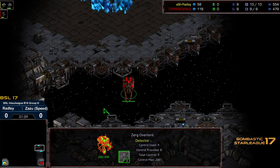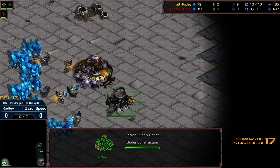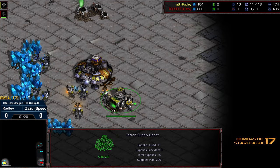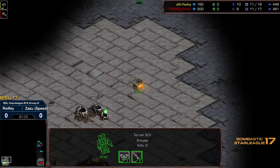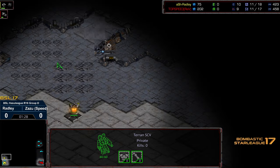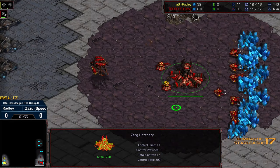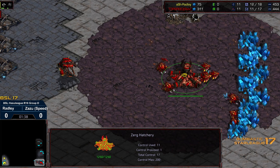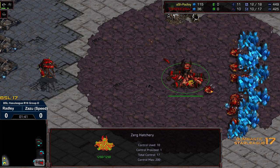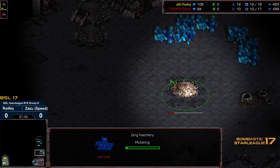I'm actually wondering if the nine-pool openers against Radley from Zerg players have been in anticipation of him potentially opening two racks quite often. If you know he's going to constantly open with a massive amount of Marines and go for off-timing pressure attacks, you might as well open with a safer nine-pool. Overlord heading to the upper right-hand corner for Zazu, so he may want initial Zerglings for front scouting. We do have an in-base supply depot for Radley, which could signify he's thinking about double racks again, and we've got the first barracks down.